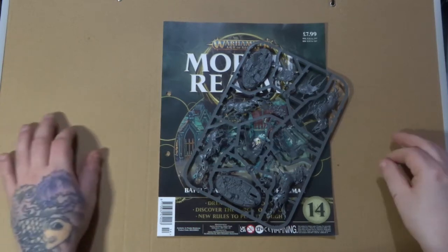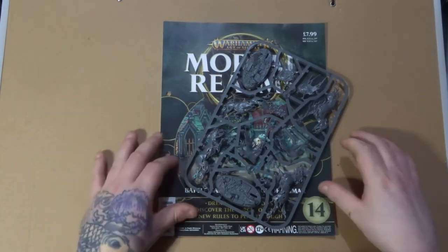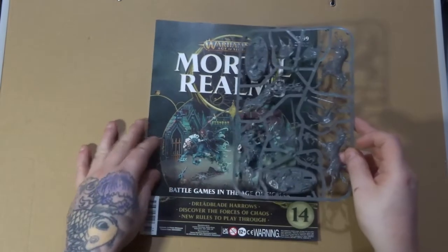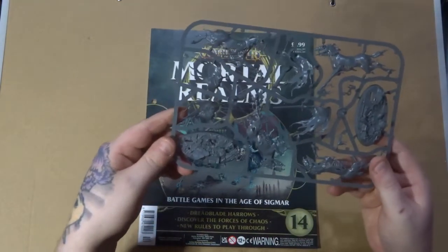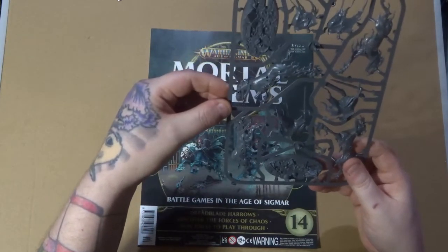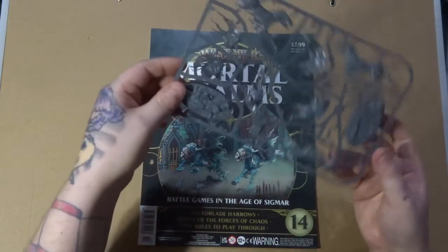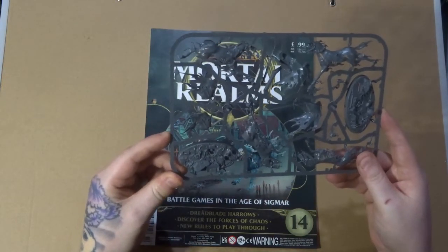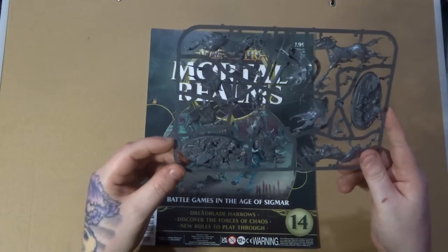Hey there guys, this is the Rogue Painter bringing you another episode of Mortal Realms Monday. This week we're looking at issue 14 with the Dreadblade Harrows. These guys are Lieutenants on horseback and I don't think they're heroes, but they are leader units and I have to say they are pretty impressive.